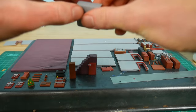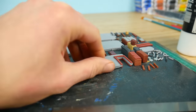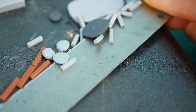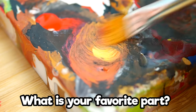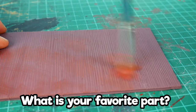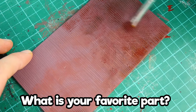Now I'm disconnecting everything from the baking tray — some elements stick very hard, so I have to use force to remove them. Now we're gonna paint it. Let me know in the comments which part you like the most: the clay making, the painting, or the assembling with glue. Let me know which one is your favorite.